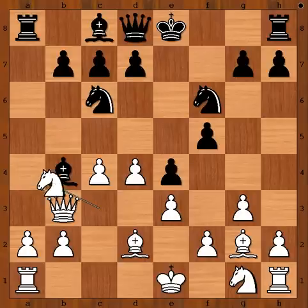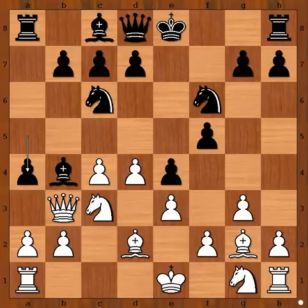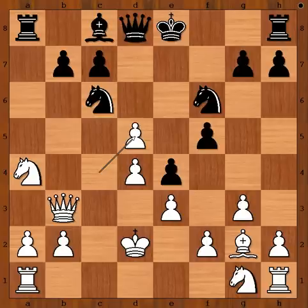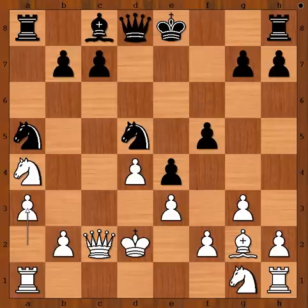Knight takes on A4. Perhaps Queen to C2 should have been considered. We have Knight takes on A4, Bishop takes on D2 check, King takes Bishop. Is it bad if White can't castle? No, it isn't, if the position is closed. But now D5 in order to open up the position. C takes on D5, Knight to A5 attacking the Queen. Queen to C2, Knight to D5, perhaps intending Knight to B4. A3 preventing that.